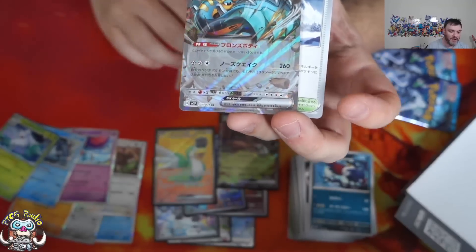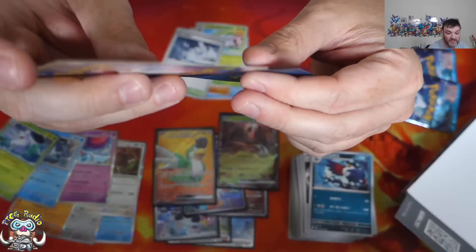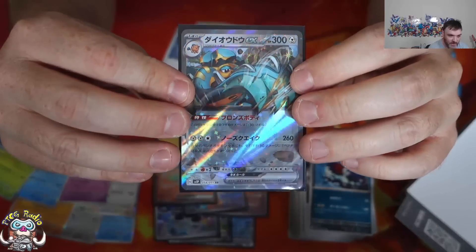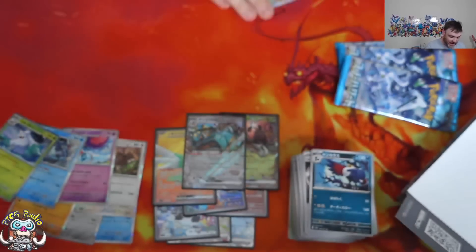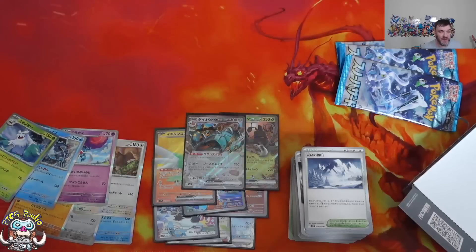And the last one - Copperajah. And of course, I did have the exclusive reveal in English of Copperajah EX, so can't be terribly upset about that one. That does mean the EXs we did not pull are, of course, the Slowking and Annihilate.